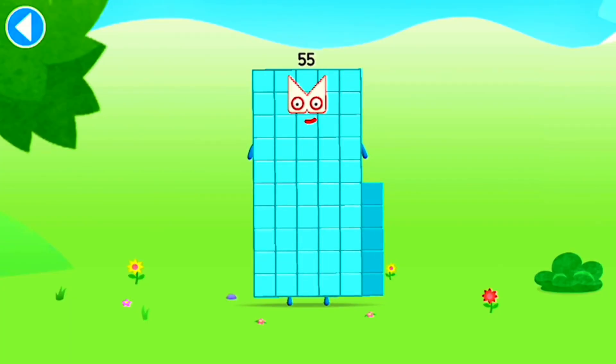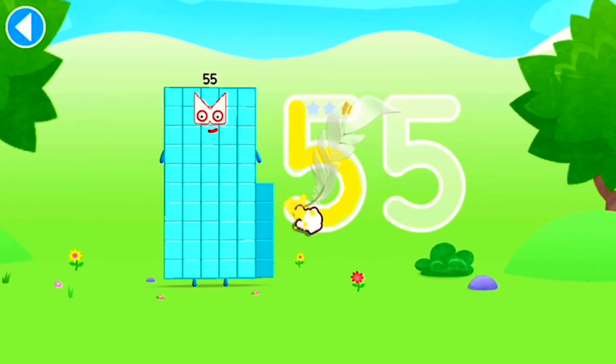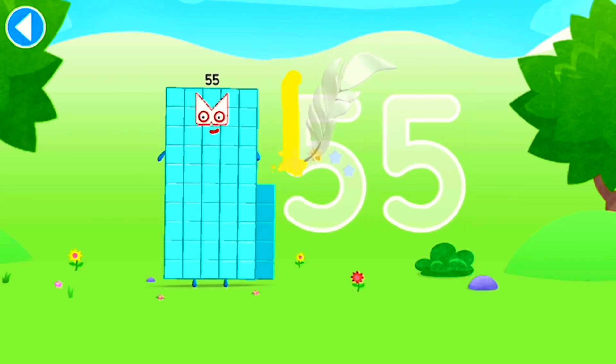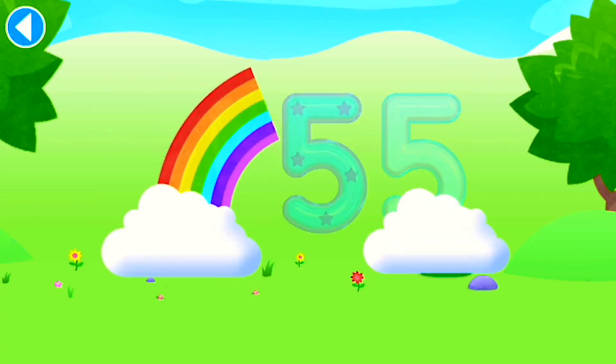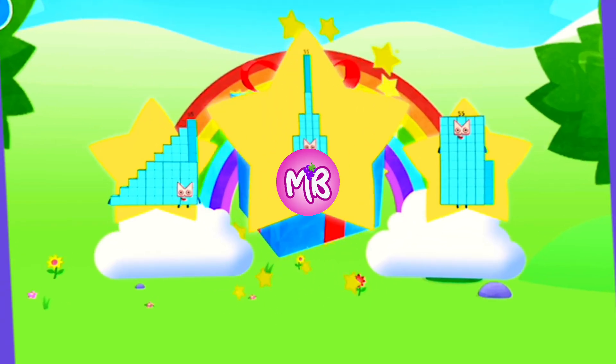This is number block 55. This number block is made up of 55 blocks. Oops, you're getting close to the edge. Hooray! Well done! You've unlocked a sticker. Which sticker will you choose? You can choose another sticker next time.